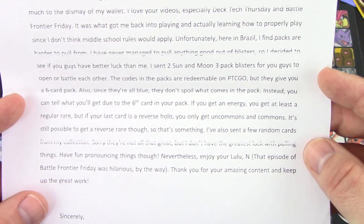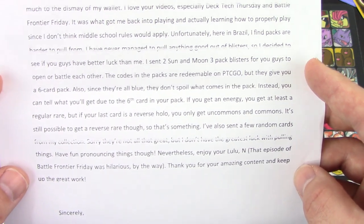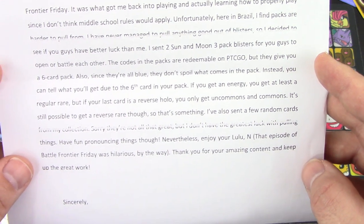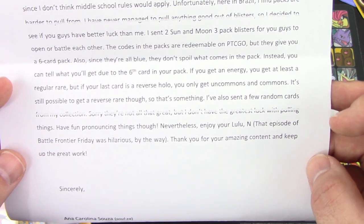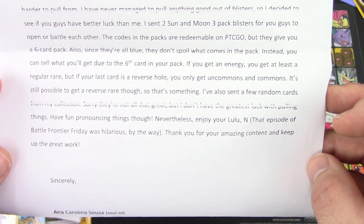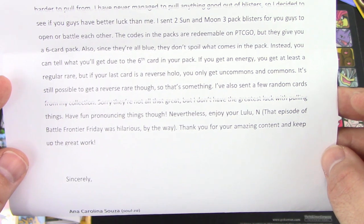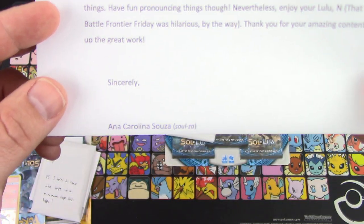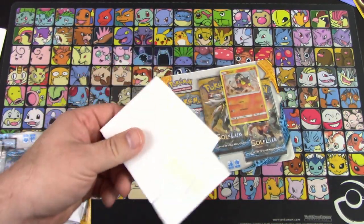The packs are all blue so they don't spoil what's inside — you can tell what you get by the sixth card. If the last card is an energy you get at least a regular rare, but if it's a reverse holo you only get commons and uncommons, though it's still possible to get a reverse rare. She also sent random cards from her collection. Signed, Anna Carolina Souza.